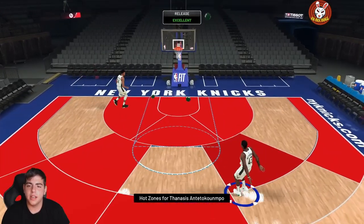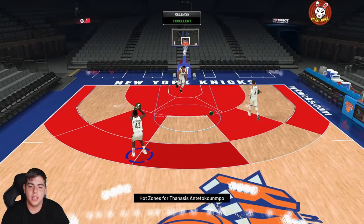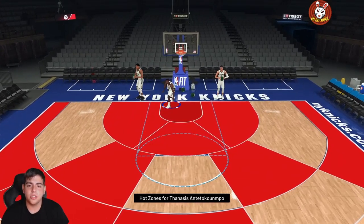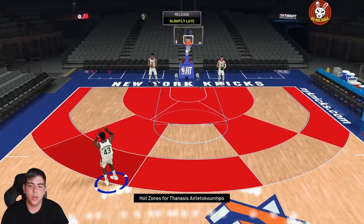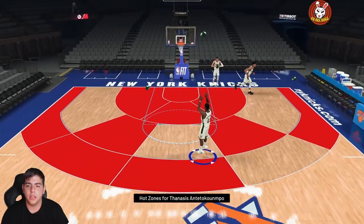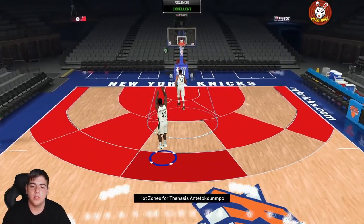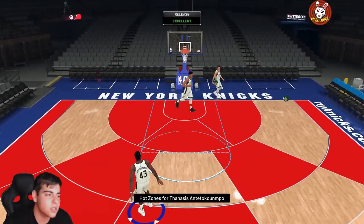Hopefully we get a locker code today because then we can post our third video. This is the second video today. He is a green machine — I'm loving the release. I just greened three shots in a row. Look at this dunk animation! This card is 99 offense, 99 defense for 7K with Gold Range Extender. He has a great release, great leaner, great stats. One more green — let's go!